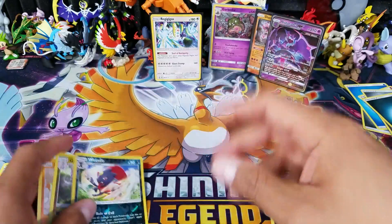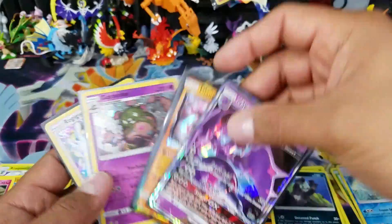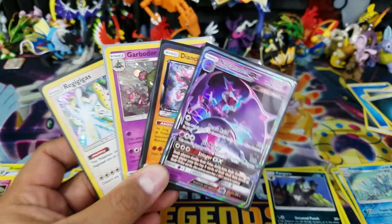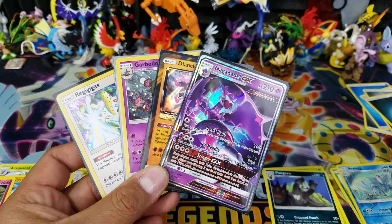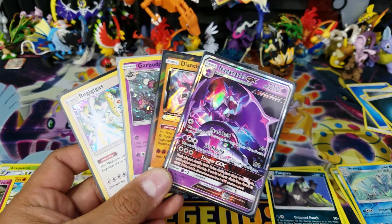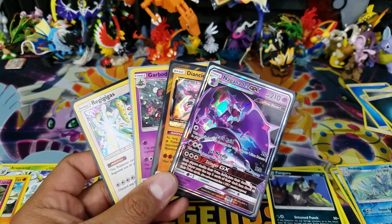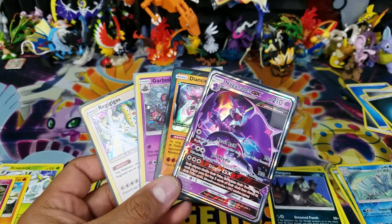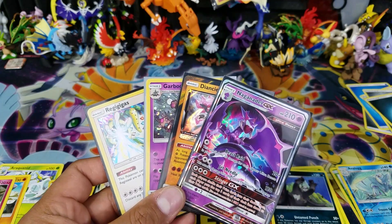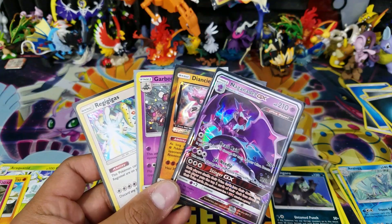The Garbodor blister definitely kicked some butt with a Diancie Prism Star as well as a Naganadel GX. I hope you guys liked the video - if you did, please give me a thumbs up. Don't forget to subscribe and hit the notification bell on the way out because it's very important to support small YouTubers like us - that's the only way you'll know when new videos are made, and you don't want to miss videos from this channel, especially giveaways. Take care of yourselves, and I will talk to you all in the next one!